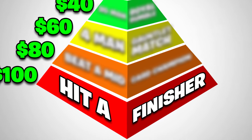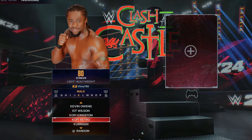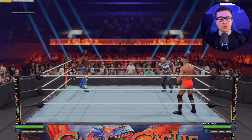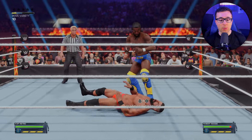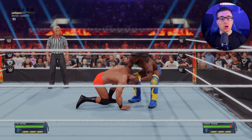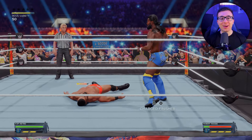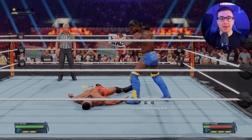Let's get started with the bottom of the pyramid, which is hit a finisher — I need to hit the first finisher of a match. I'm going to be randomizing my superstars: Kofi Kingston Retro, and we'll take on Robert Roode. We're each getting three finishers and we got to hit the first one of the match. Trouble in Paradise. That's the first part of the pyramid done. That was definitely the easiest challenge you will see in this pyramid.